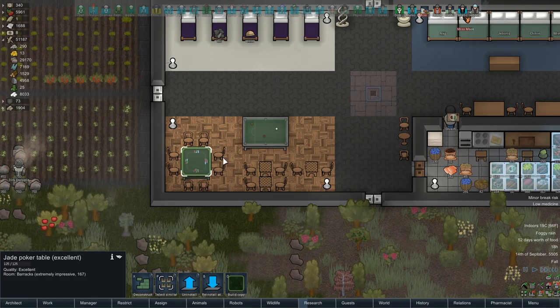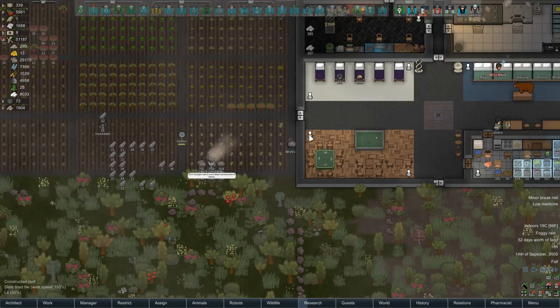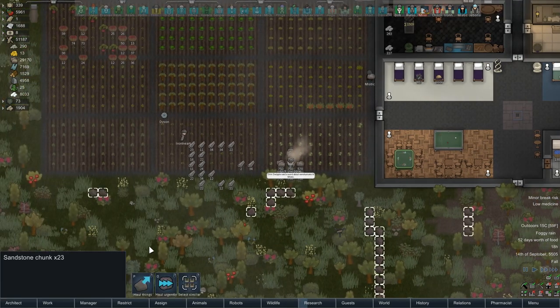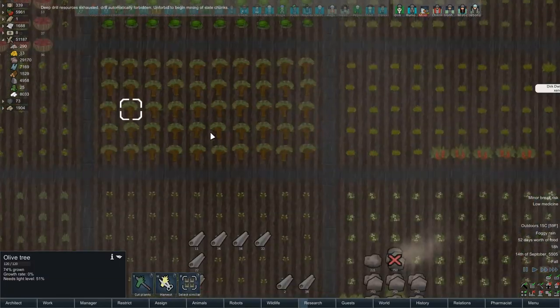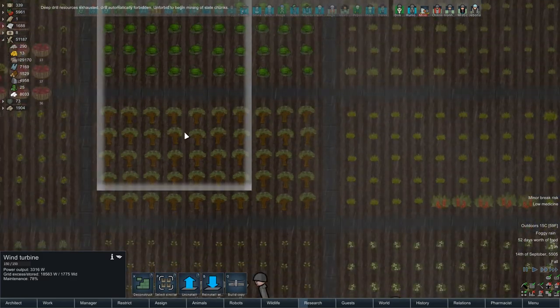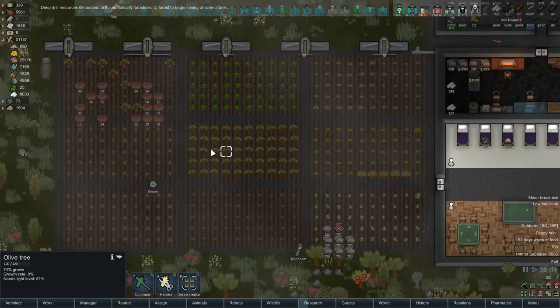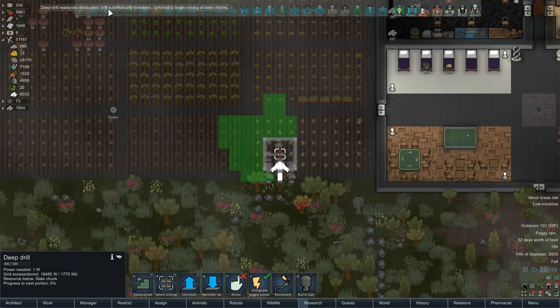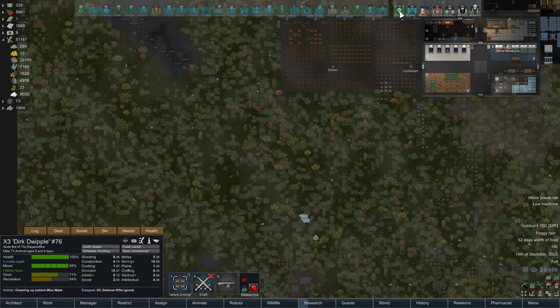We have a decent grouping of recreation amenities over here in Microton as well. Someone did point out olive trees - I thought they blocked the wind turbines, but maybe they don't? I'm blowing my own mind over here. Why is that not blocking that?